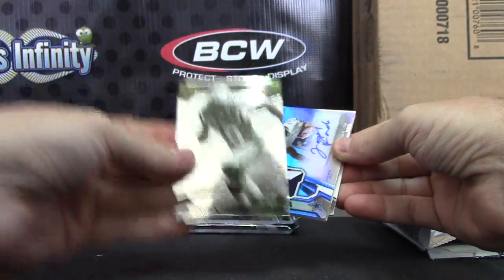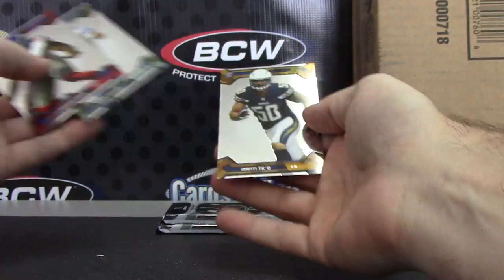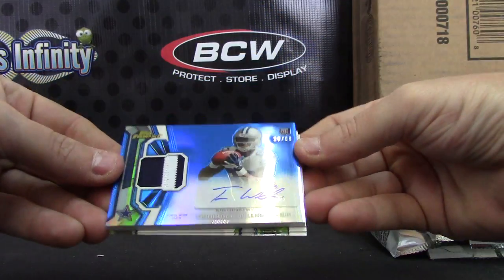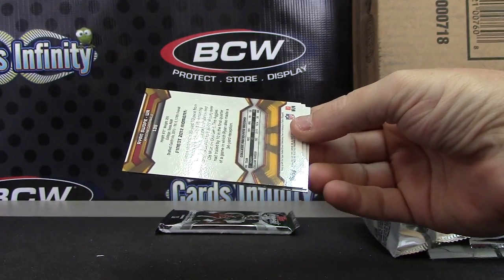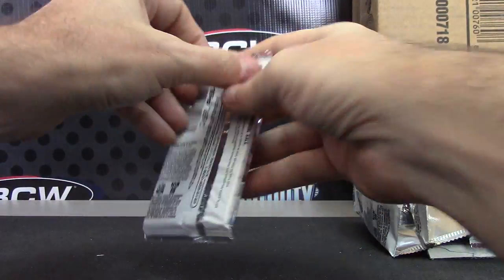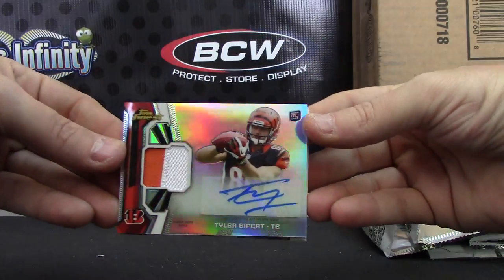It's a blue base, number 299, Joseph Randall. Blue patch autograph. More blues, more Cowboys - Terrence Williams, 26 of 99, blue. There seems to be so much color in 2013 Finest. In 2012 it was really hard to find - like one or two per case I think. And the last one - Tyler Eifert, patch autograph.